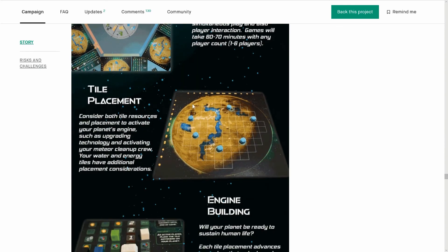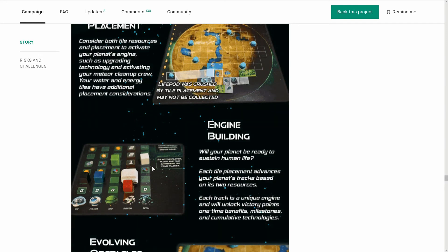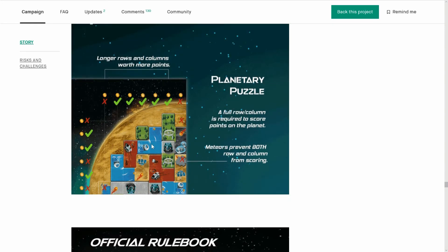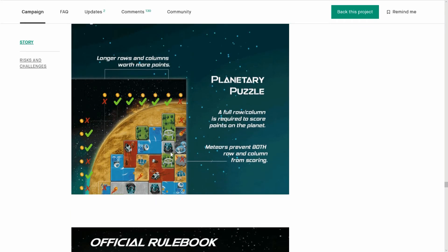It does tell you how to play here — obviously tile drafting, tile placement, and engine building. Going up this track, your building gets stronger. Evolving obstacles: your tile placements will continue to trigger obstacles in the form of meteors, which prevent you from scoring victory points. Clean them up with your rover before the game ends. Look at this — this person's got meteors everywhere and they've not cleaned it up, so they're getting no bonuses at end game. The end game's going to be very mathy as you score the columns and stuff.